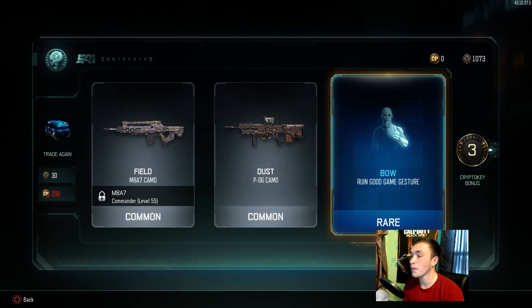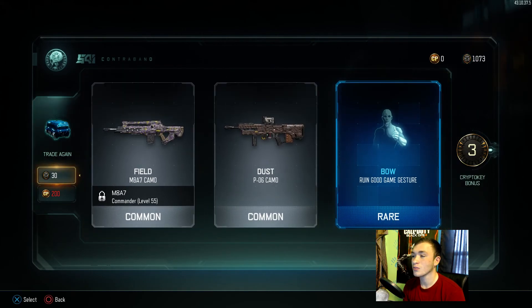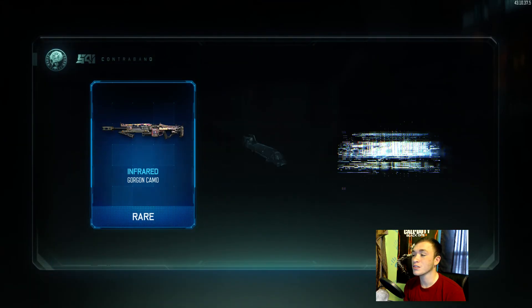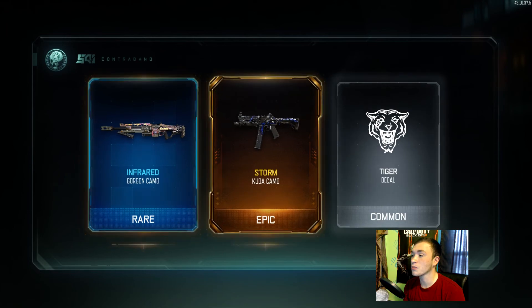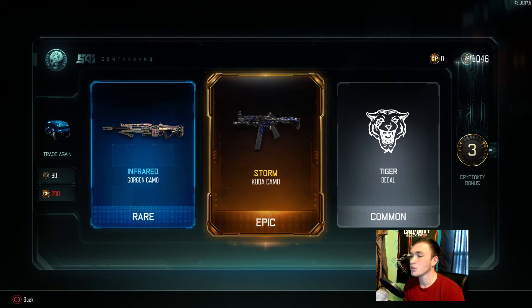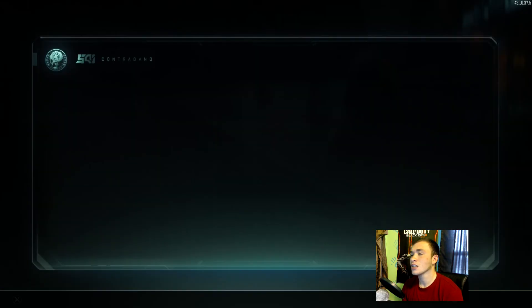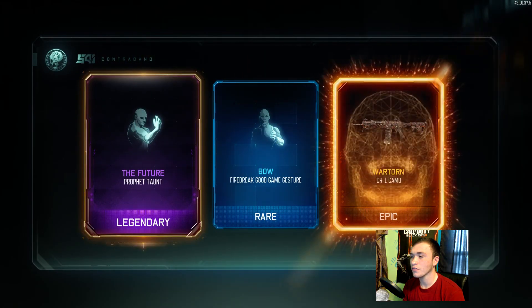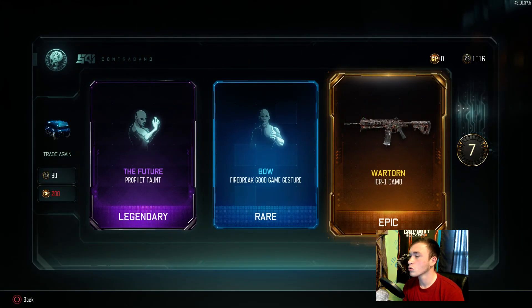This one is common for the MA, common for Dust, then Field, and then the Bow for Ruin — nothing really that good there. Let's keep moving. We got the Storm camo for the Kuda, but I'm pretty sure I've already got the Storm camo for the Kuda so that's not even that spectacular.